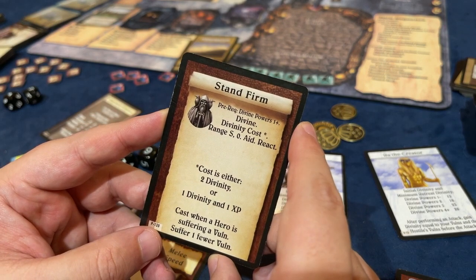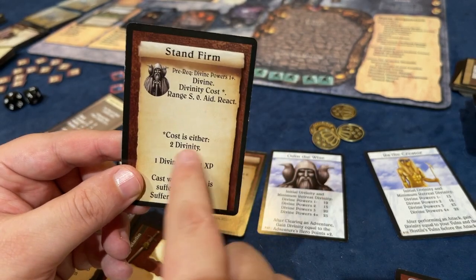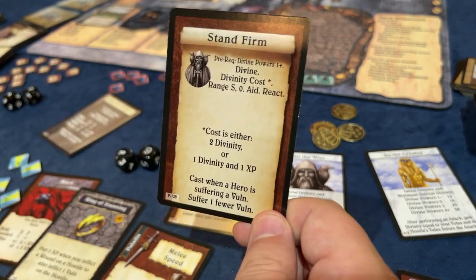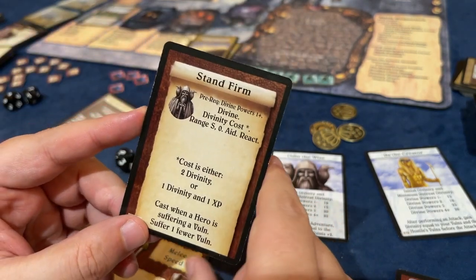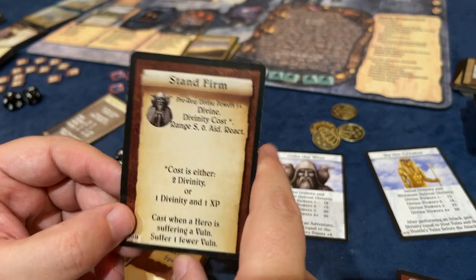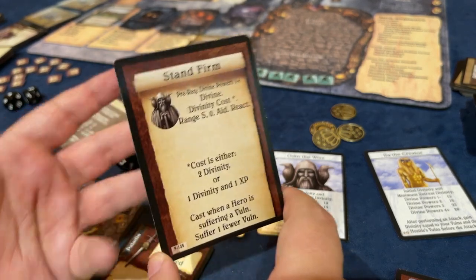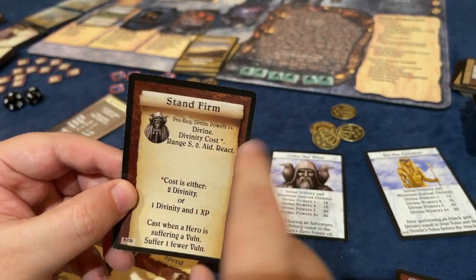Stand Firm - this is probably the equivalent of what the Cleric gets. Cost is either 2 Divinity or 1 Divinity plus 1 Experience Point. When a Hero is suffering a Vulnerable, they can suffer one less. This is the strategy that other players really swear by - every time you're going to gain a Vulnerable, just use Stand Firm. The cost is not that bad, and it's a nice reaction so you only have to use it when you need it.